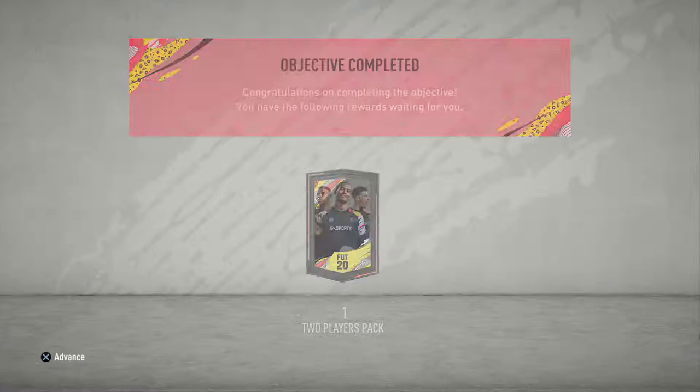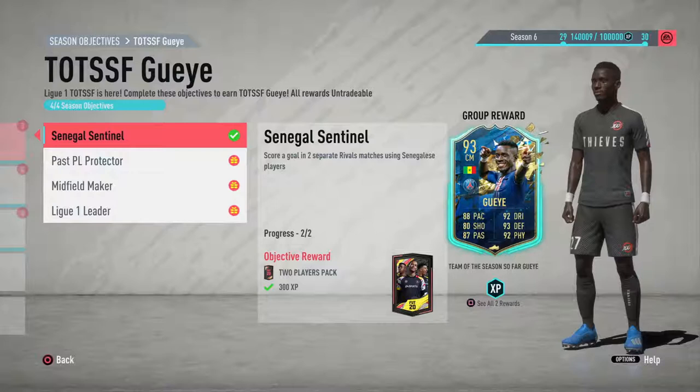Only one, two or three of them — I think it's one in each one that you have to win. So if you've got Mane, you've got Guy, Koulibaly or any other Senegalese player out there, just put him up front, score, and then it doesn't matter about the rest. That's easy.